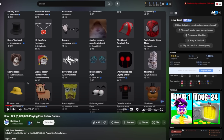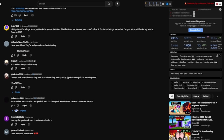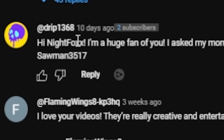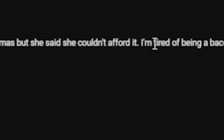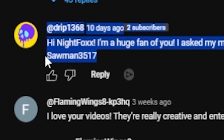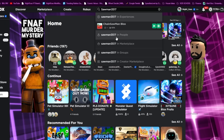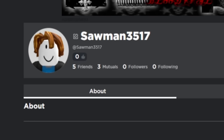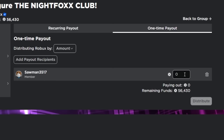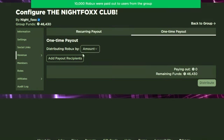The first thing I'm gonna do is actually help out a subscriber. A few weeks ago, I came across this comment: 'Hi Night Fox, I'm a huge fan of you. I asked my mom for Robux this Christmas but she said she couldn't afford it. I'm tired of being a bacon hair — can you help me? My user is sawman3517.' When I go look at the person, sure enough, he is actually a bacon hair. So I friended him, got him to join my group, and this Christmas I'm going to give this kid who's never had Robux ever before 10,000 Robux.